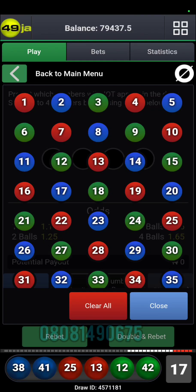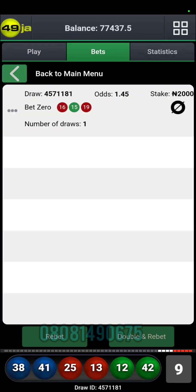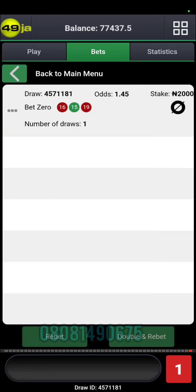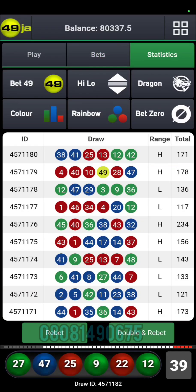The draw results are 16, 15, 19. So the system at this stage is about getting a color to omit — which right now is the color blue — then using the last draws to know what to expect in the next coming draws. That is game one done; we'll be going over to the next gameplay to analyze.